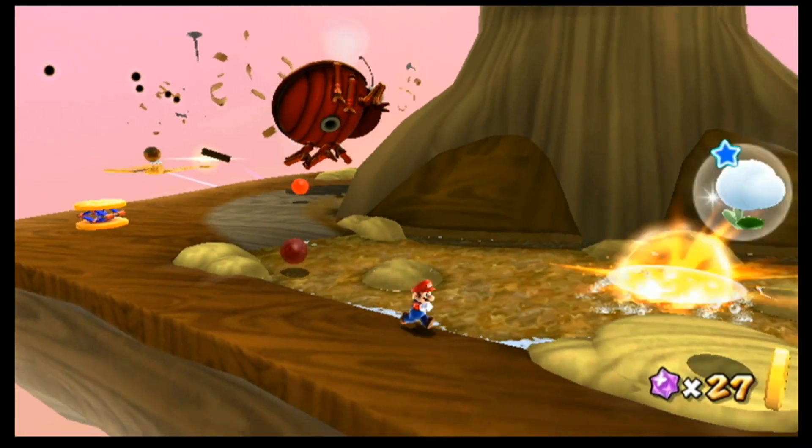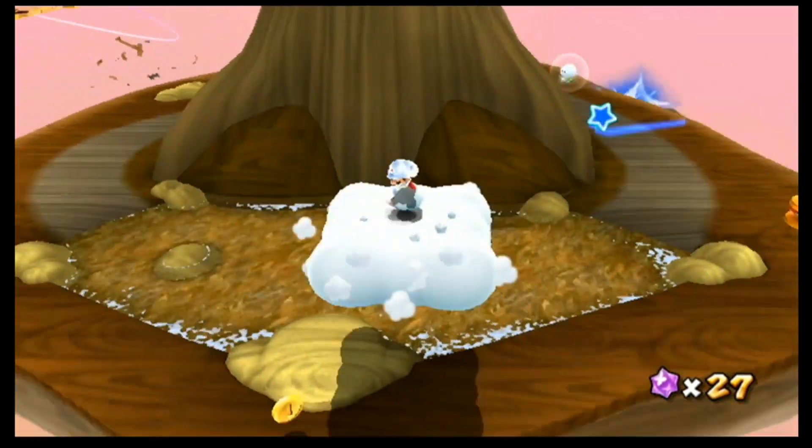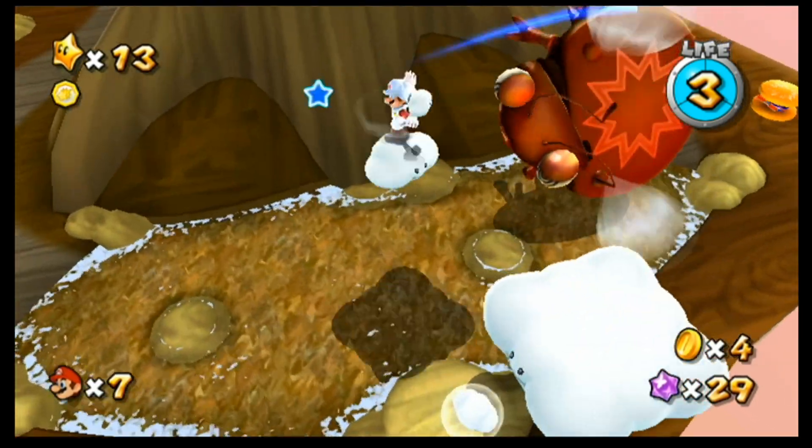Cloud Mario, Spring Mario, Boo Mario — they all get deactivated by water. Okay, where is he? Where's he coming from? There he is — and got him! Okay, I did not get him.